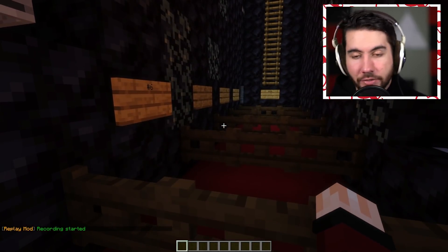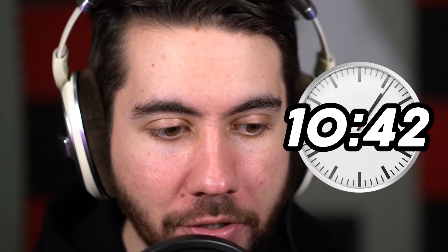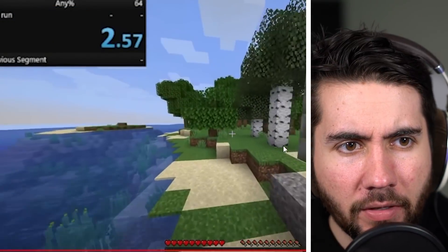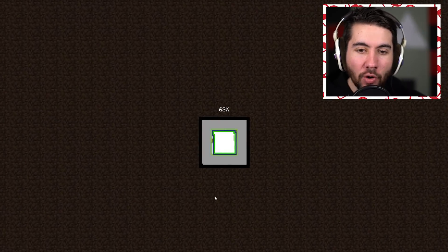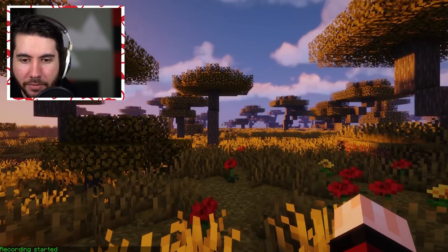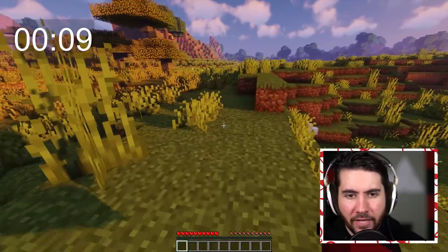These are taking forever — we're literally down to almost no time. Number five is the fastest time to find an emerald in Minecraft. This guy did it in 2.57 seconds — two seconds, dude! I couldn't even open a chest in two seconds. All right, we're in a game — I don't see a village, I don't see a sign of life, I don't see a chest, I don't see anything.